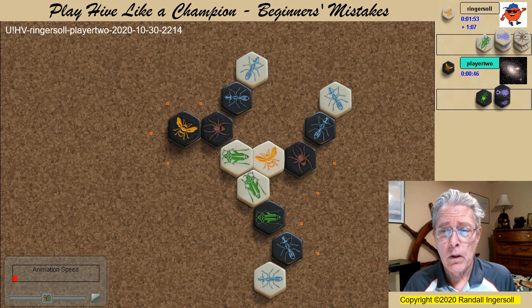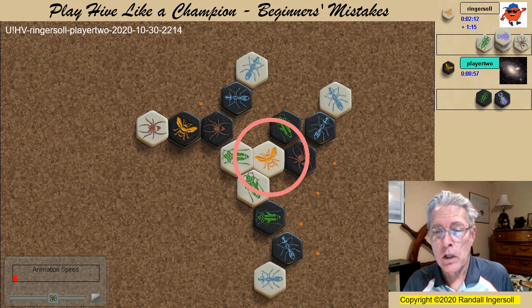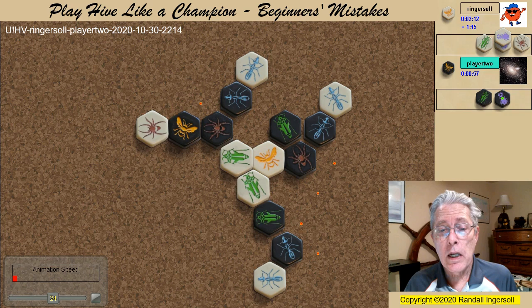Note how many spawn points White has: three on each of the Ants, and this one here, which is very important — and it's used to bring in a Spider. At this point a beginner may think that Black is winning: four kill spots on the White Queen are filled, but only two on the Black Queen. But that is only an appearance. White has two excellent defenders here and here, and as we mentioned earlier, is controlling the Ant Game.